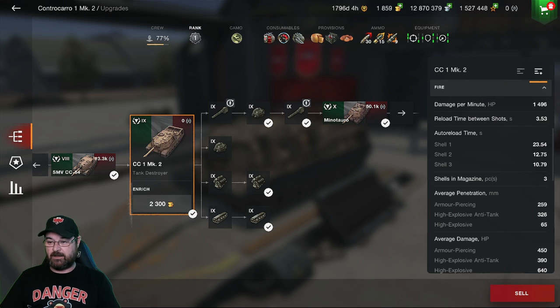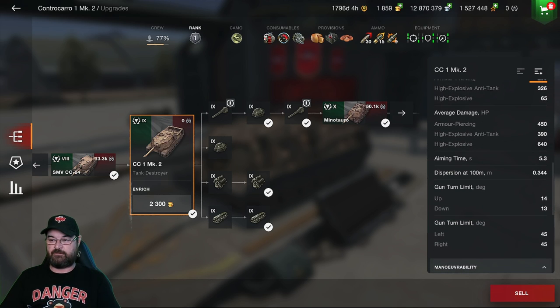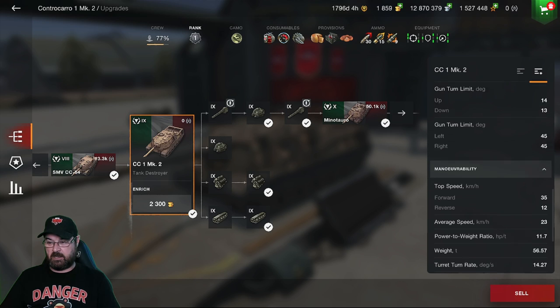Average penetration is near 260mm for AP, 326mm for HEAT, and 65mm for HE. Damage is 450 on AP, 390 on HEAT, and 640 on HE in the right spot. Aiming time is a whopping 5.3 seconds. Dispersion is 0.344, meaning the gun is not as accurate as some think. However, gun depression is a massive 13 degrees — basically Strv territory — and the gun can turn 45 degrees left and right.